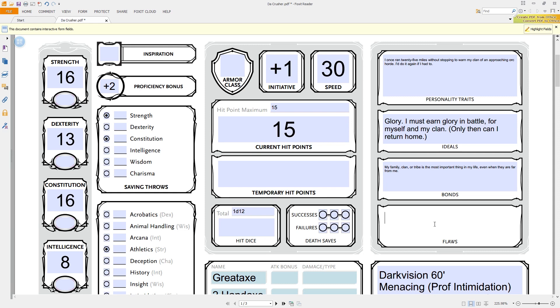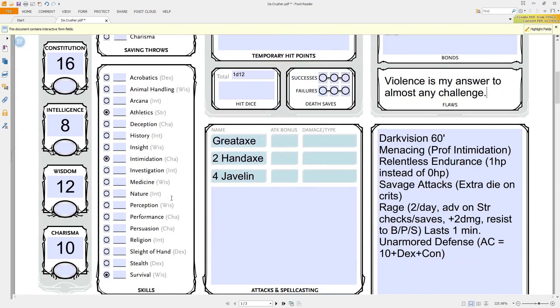The cleric is basically unchanged from the basic rules, but the big thing is there are more domains. The basic rules only included the Life domain. Now there's a Knowledge domain, a Nature domain, a Tempest domain — which gives proficiency with all martial weapons plus heavy armor, lets you add thunder damage to attacks, and when someone within 5 feet hits you with an attack, you basically just hit them with 2d8 lightning damage (saving throw for half). You hit me? No, I hit you with lightning.